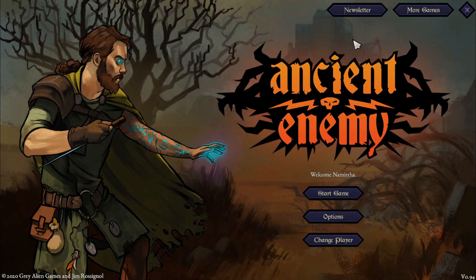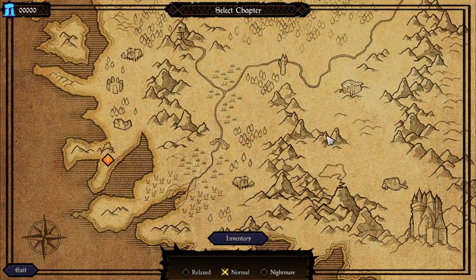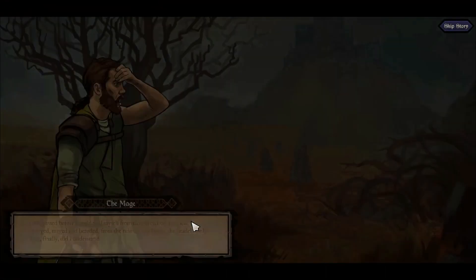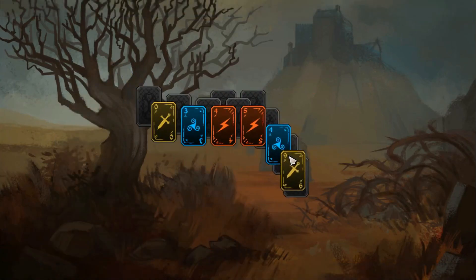Hi guys, it's Namira here again, and I'm recording a new gameplay for Ancient Enemy. It's a new game coming out on the 9th of April. It's a turn-based game and a sort of hybrid — like Slade Aspire — where you have a fixed location you can choose, and then it's a card game. You have cards to play, and it's also like a solitaire game, but you'll see when we play.